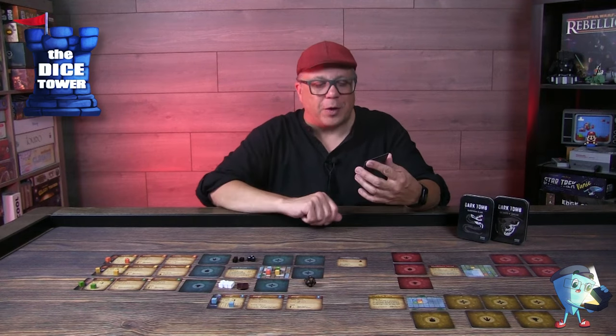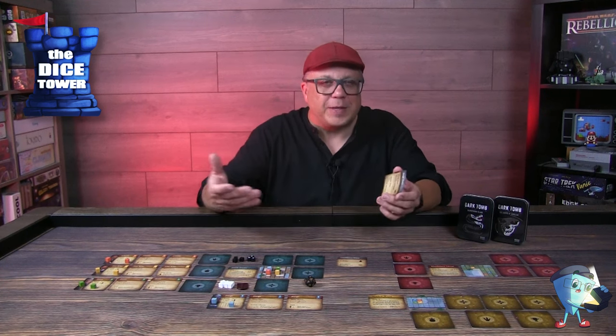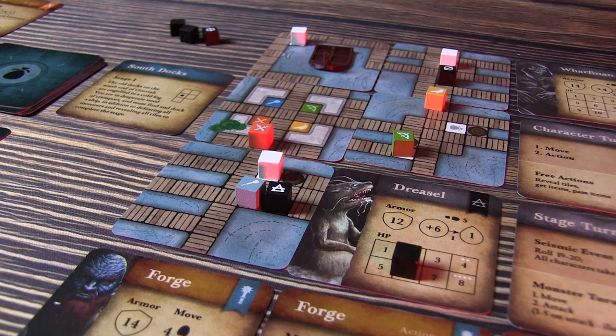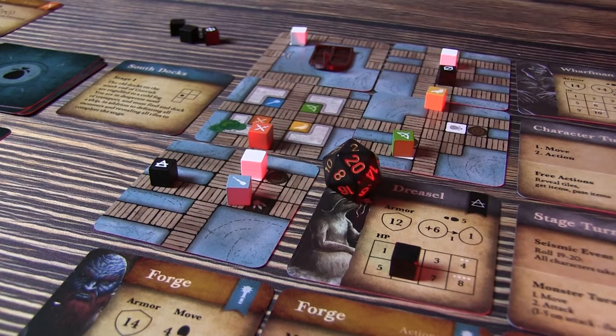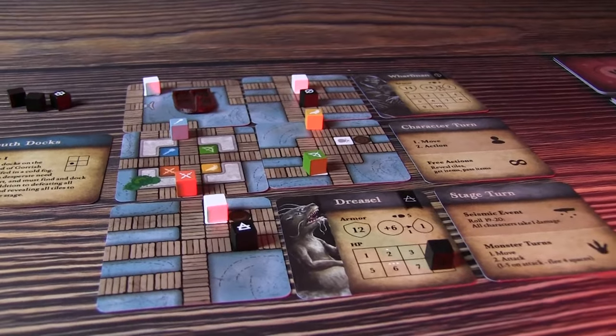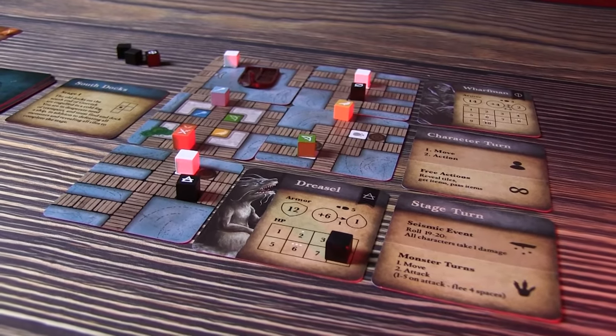Then monsters move and attack, always targeting the closest character unless their card says otherwise. When fighting monsters, they roll dice too — they might even flee if they roll badly. If you as a player roll a one when attacking, you take a damage; if you roll a 20, you deal an extra point of damage to the enemy. Once you've defeated all monsters and revealed all tiles, you flip over the resolve card to see what happens next — advancing to stage two or three, or completing your chosen stage.